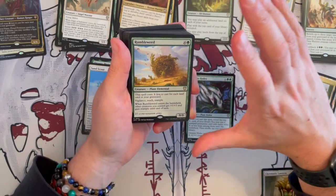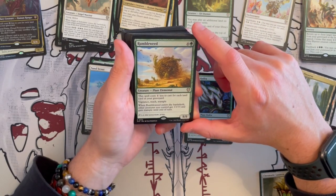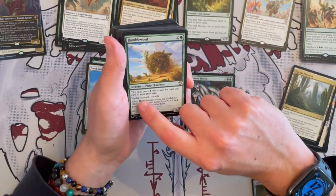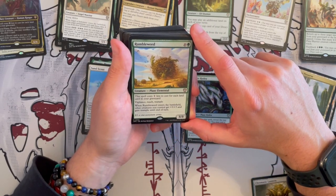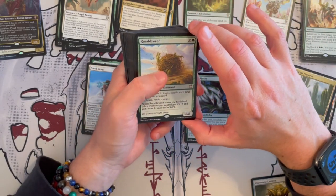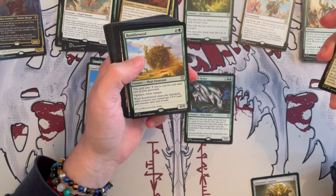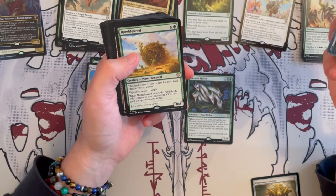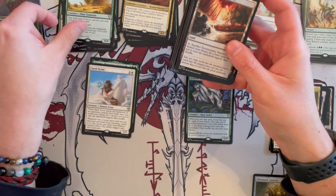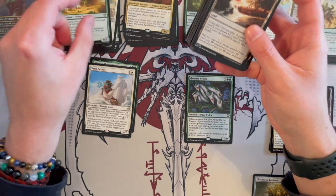Rumbleweed is an 8/8 that costs a whopping 11 — but this spell costs 1 generic less for each land card in your graveyard, so that can go down very, very quickly. And it has vigilance, reach, and trample. When it enters the battlefield, other creatures you control get plus 3, plus 3 and gain trample until end of turn — basically an alpha strike when it enters. Otherwise it's just a huge creature. If you have 5 lands in the graveyard, it's an 8/8 for 6. So not bad at all, and it shouldn't be too hard to synergize with.